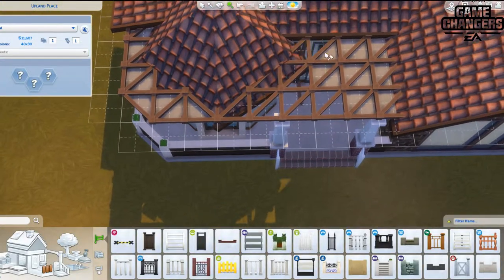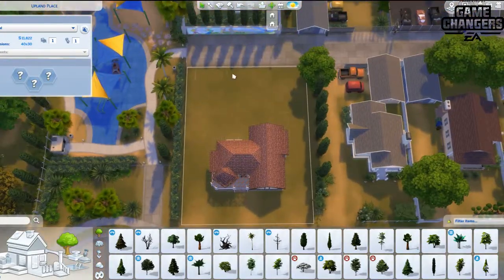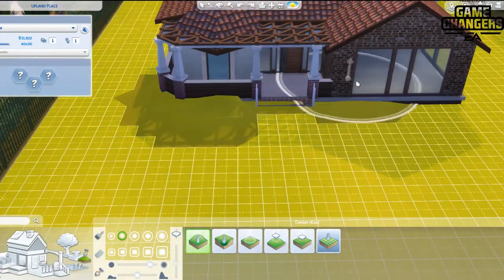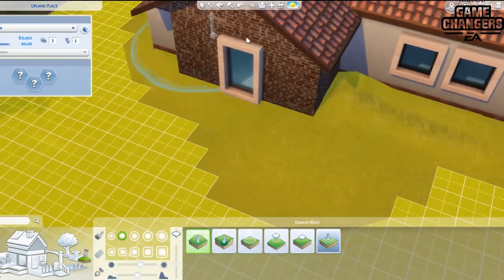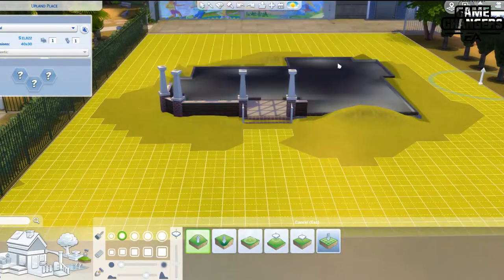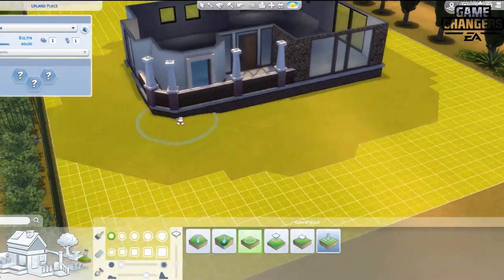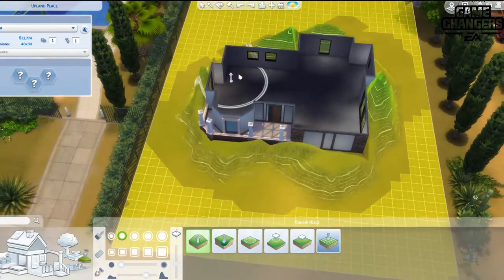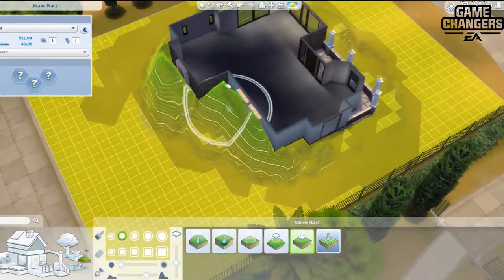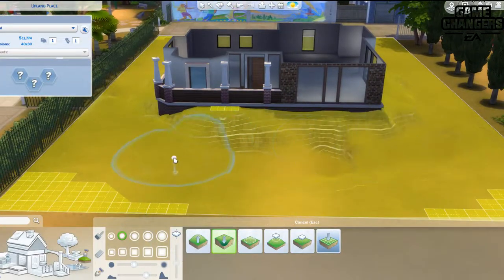I'm currently using this house for my Sim Holly Alto, who you've seen me create, as well as Johnny Zest — right now he's Johnny Landgrab. The storyline I'm going with is that Holly really wanted to pursue her dream in acting. I asked you guys on Twitter what career I should give her, and you said acting or style influencer — it was so difficult, but I went with actor, and it's really fun so far.